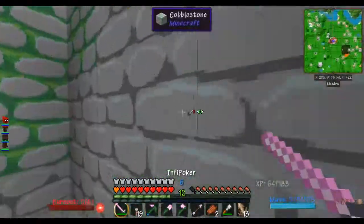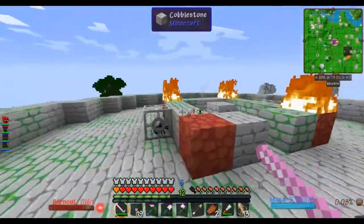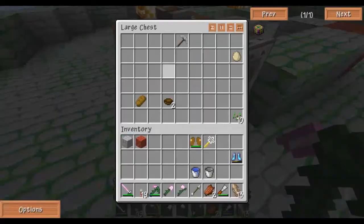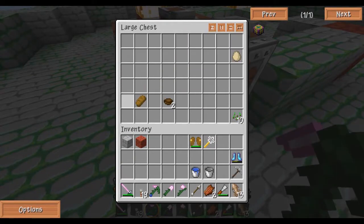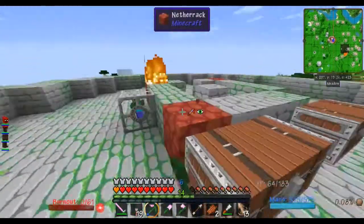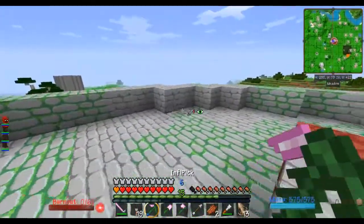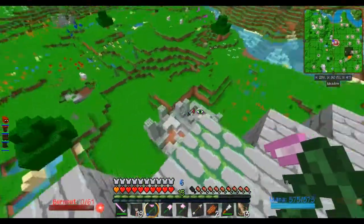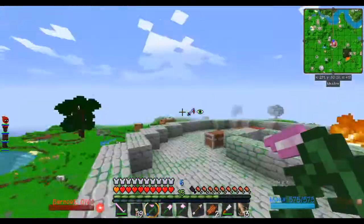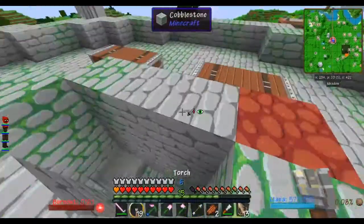They don't really do that much damage. A spider spawner — there's a cave spawner. An iron pickaxe I can smelt, an egg, holes, a book, and another spawner. So I've already gotten 15 levels — that was kind of anticlimactic. Do I have food? Oh, I don't have food — okay, awesome.